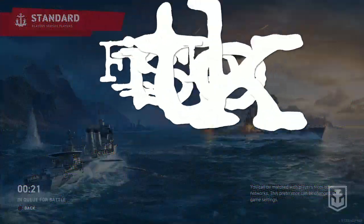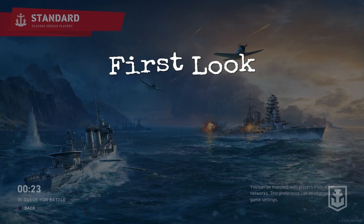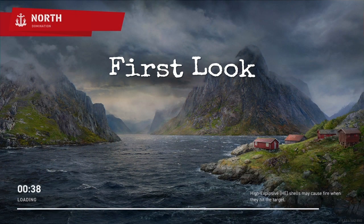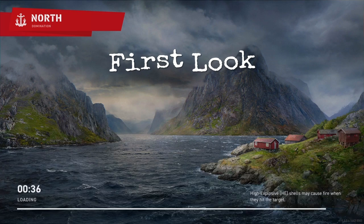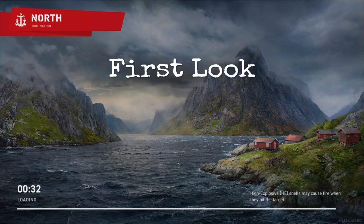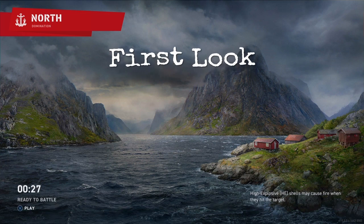Hello everybody, SpottedGekko here again bringing you another video for the game World of Warships Legends today. We are going to be looking at these Italian Destroyers. We're in the north map here and we're going to play the tier 7. I've got the tier 2, 3, 4, 5, 6, but I think a lot of people might be interested in this tier 7 Destroyer, the Cuniberti.